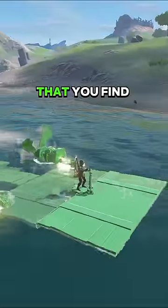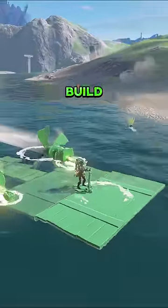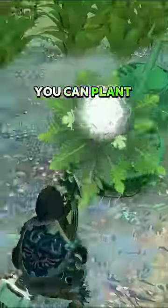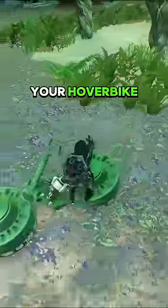You can save the electric turbine that you find in Gemimick Shrine to your auto build and use it for all kinds of cool builds outside of the shrine. You can plant a giant bright bloom to the front of your hover bike and light up the area around you as you're flying through the depths.